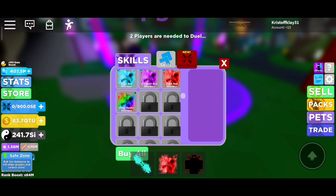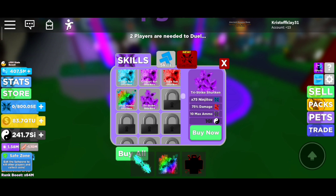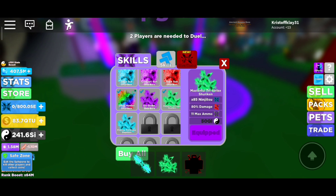We got 10 new shurikens — they are called the Try Strike Shuriken series. You can throw three shurikens at once, which is obviously powerful. It deals more damage during duels and you can kill more players.